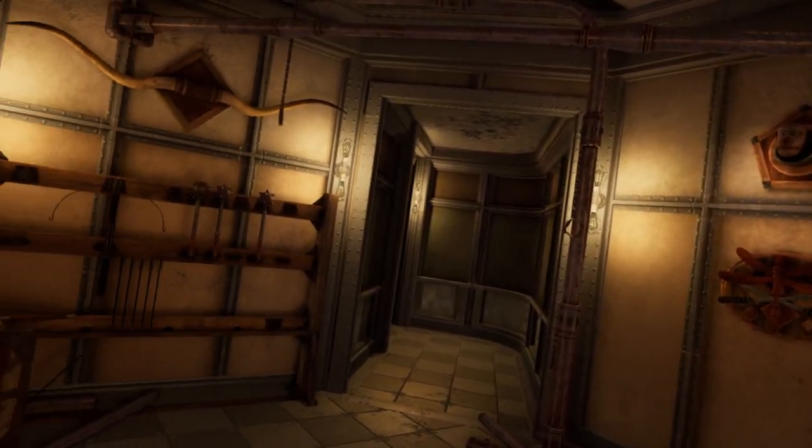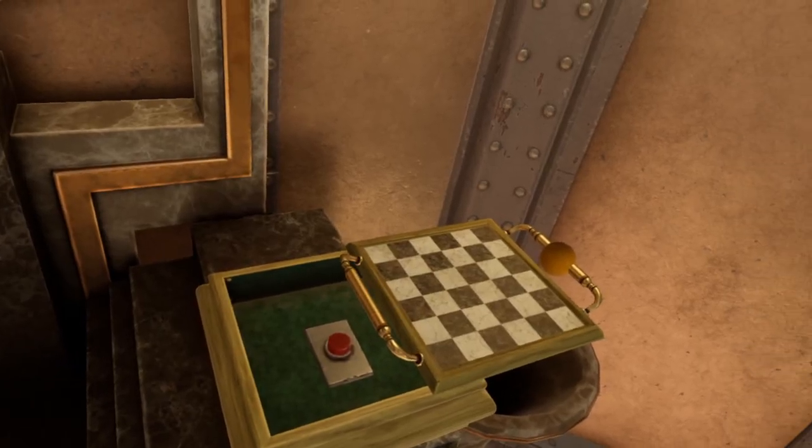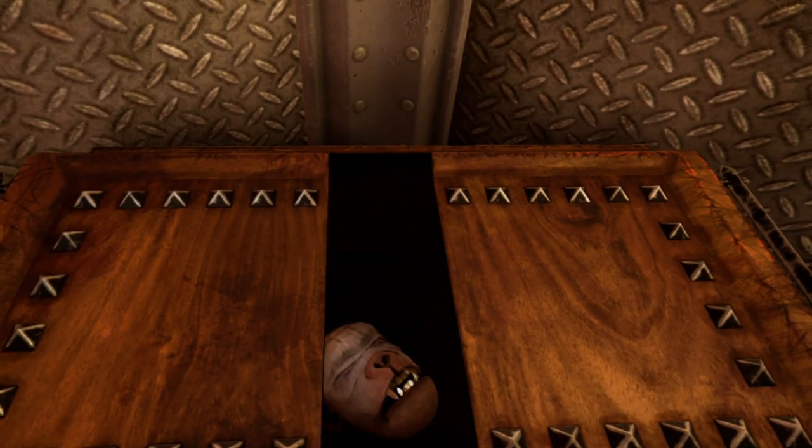In the Mechanical Age, both Sirrus and Achenar have what can be best described as throne rooms. Each of these rooms has an additional hidden room that you really should explore. With that, let's get to the puzzles.